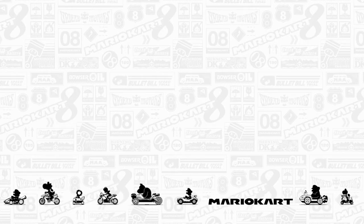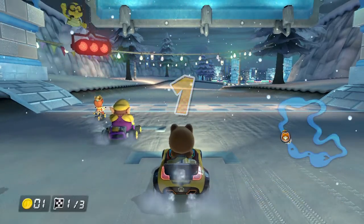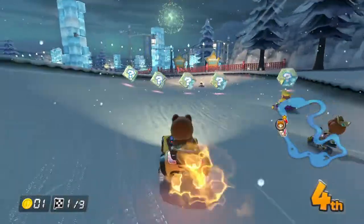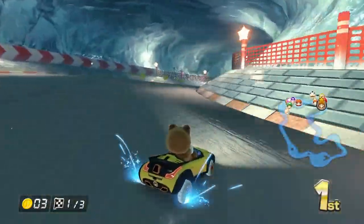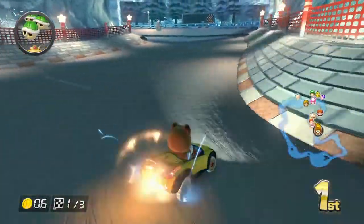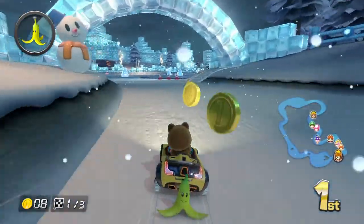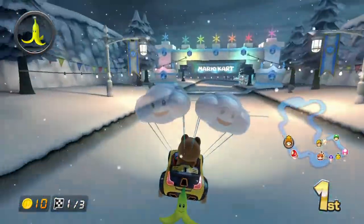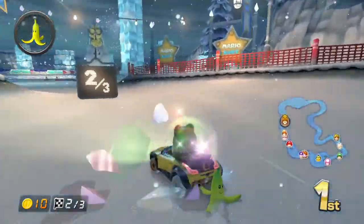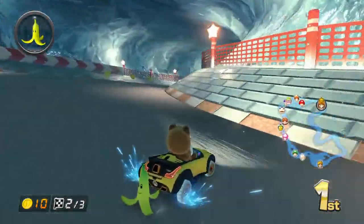Anyway, next course is GCN Sherbert Land. There's a pretty good shortcut you can use in this track — you'd usually need a mushroom for it, but since we're going so fast in 200cc you can just jump right over it. I'll show you. First place already. I really like this course, but the ice can really mess you up. You can just jump over sections.